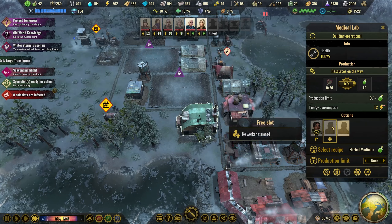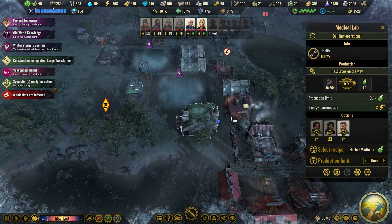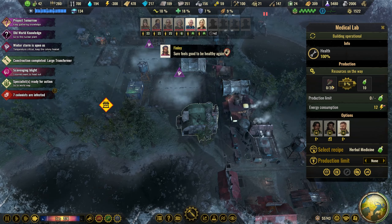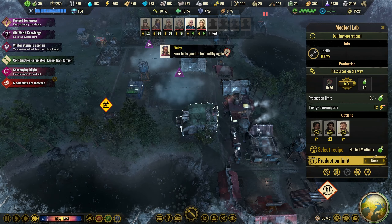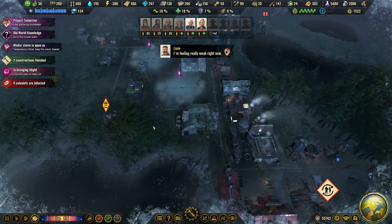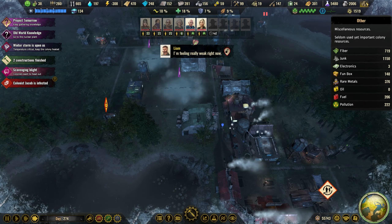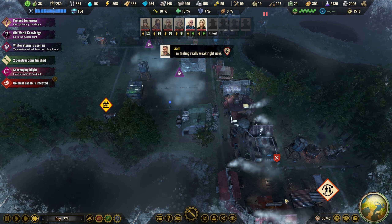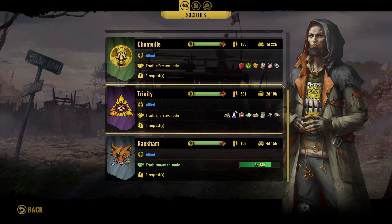You are up and running and we will be producing herbs to begin with — or herb juice. We're going to build another one next to this, but we need more electronics. Let's see if we can trade some — we have electronics here.